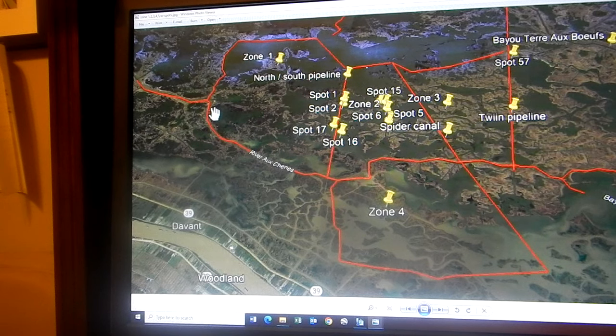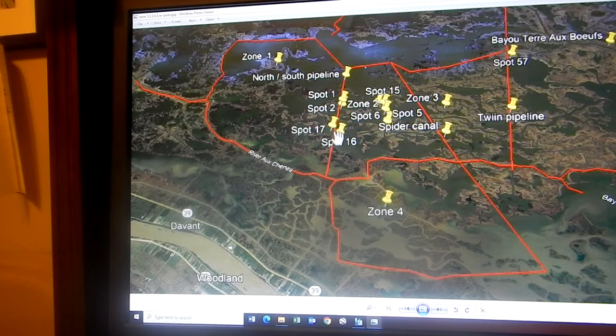Oak River from Orange Bayou all the way out to Oak River Bay is another boundary. Zone 1 boundary runs along the North-South Pipeline, Little Lake, Alligator Pass, Grand Lake, Orange Bayou, all the way back to the North-South Pipeline. Zone 2 is east of the North-South Pipeline and west of the Spider Pipeline, with Oak River as the boundary. Zone 3 is east of the Twin Pipeline and west of the Spider Pipeline.